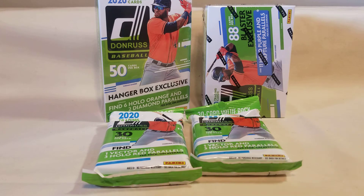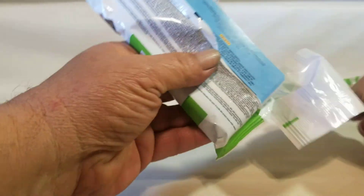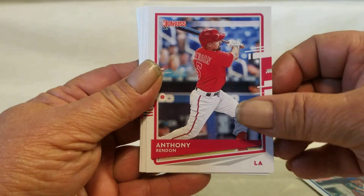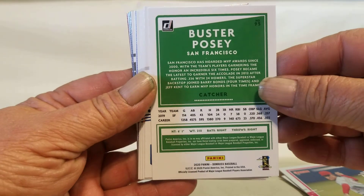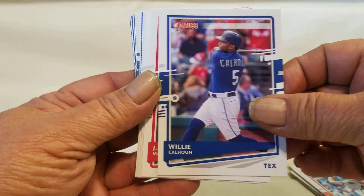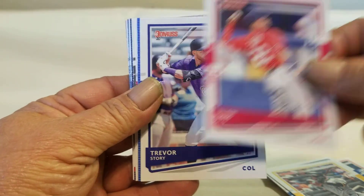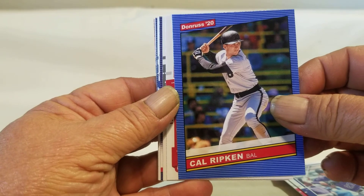Let's go ahead and tear into it — we'll start with the jumbo packs. David Dahl, Darvish, Adone, Brigman — and again, this could all be your base. Buster Posey — I'll show you the back. Calhoun, Martinez, Soto, Story, then a Cal Ripken '86 Retro, which is a nice one.